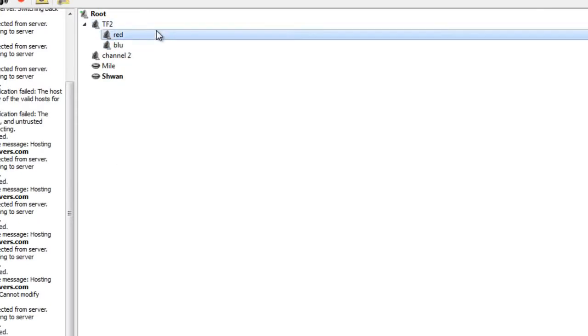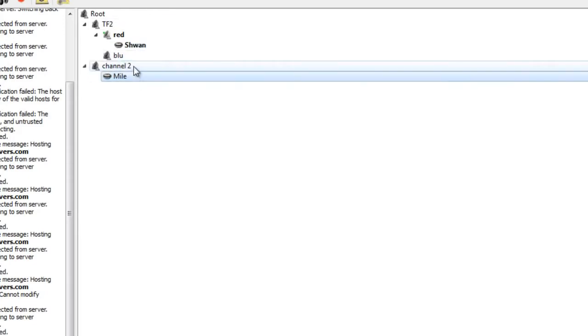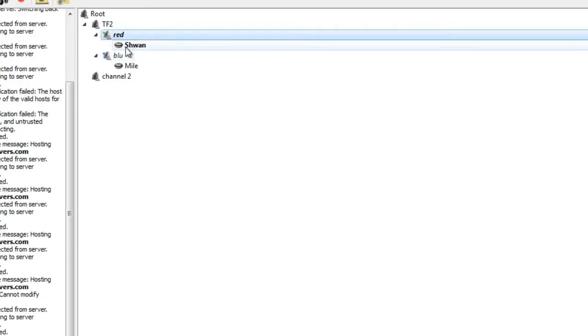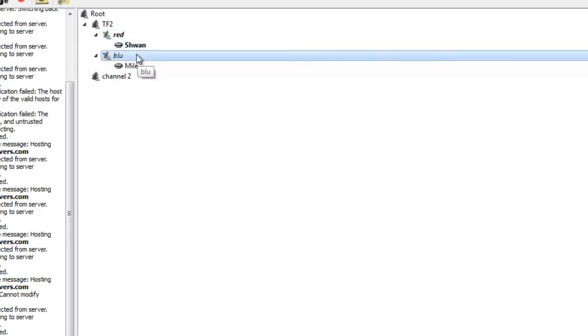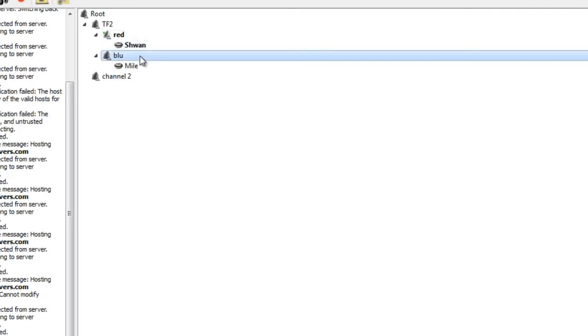Once you have subchannels, you can join them. If you had people in the red channel and people in the blue channel and everyone wanted to talk to each other — say the game was over — you have a couple options. They could all move channels, or since you're an admin, you could move them by clicking on their name and dragging it into whatever channel you want. Or if you wanted to talk to everyone in the blue channel without moving them, you could right-click on blue and press link, and the antenna color changes. Now these channels are linked together and you can talk to each other even though you're in different channels. When you want that to end, right-click on blue again and press unlink, and it's normal channels again.